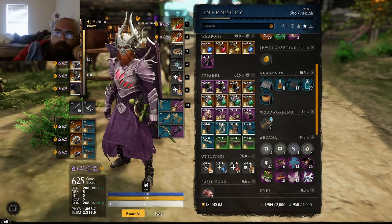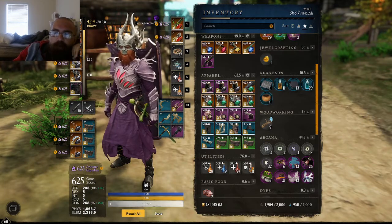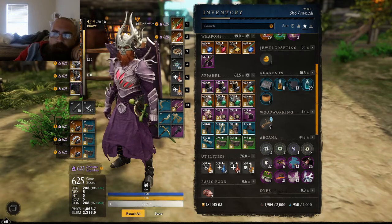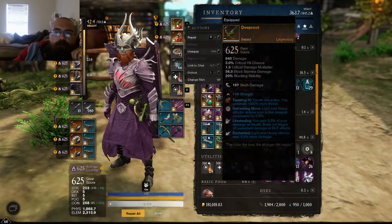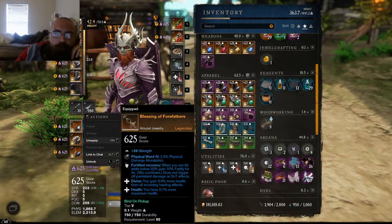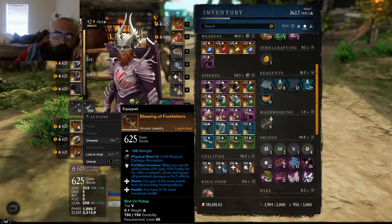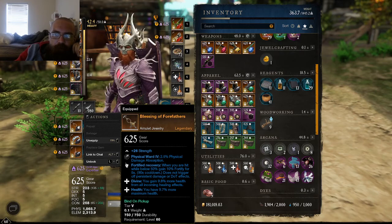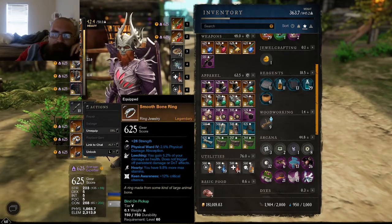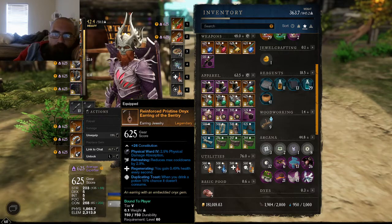Unfortunately, due to a lot of IRL issues I've not been able to play near as much as I had before, but life takes precedence over a video game. So for sword we got Deep Root. Use a con void gauntlet. Blessing of the Forefathers for amulet. Divine health and then Forefather Recovery. Great Smooth Bone ring — still can't really find a better ring, you're going to have to roll pretty much a perfect one. And then refreshing regenerating on the earring.